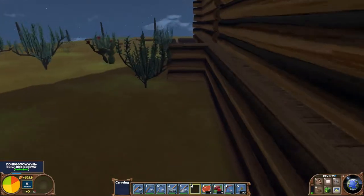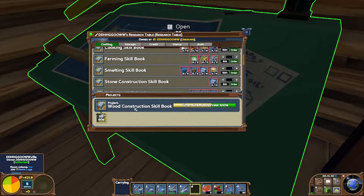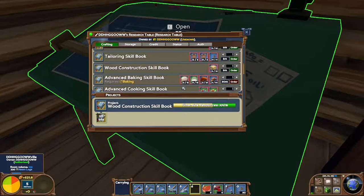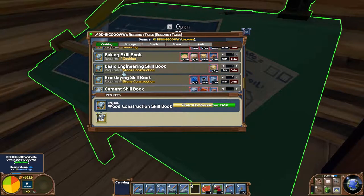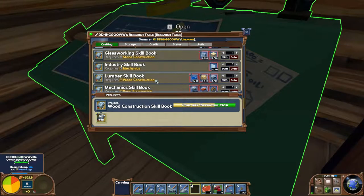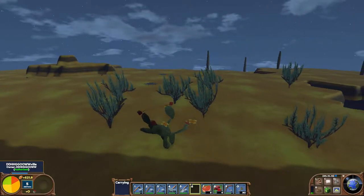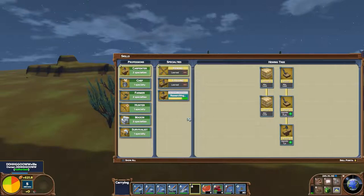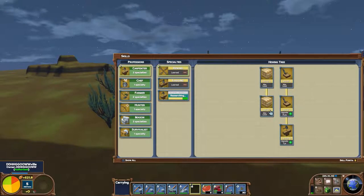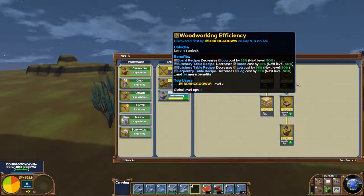So it needs 25 meters. This research table - I'm researching wood construction skill - it took 10 hewn logs. Basic engineering takes 10 hewn logs as well, but we need stone construction. Since last episode a few hours have passed. We're researching wood construction - excellent. We've maxed out hewn logs and hewn logs processing speed, so they only take about three seconds to complete.